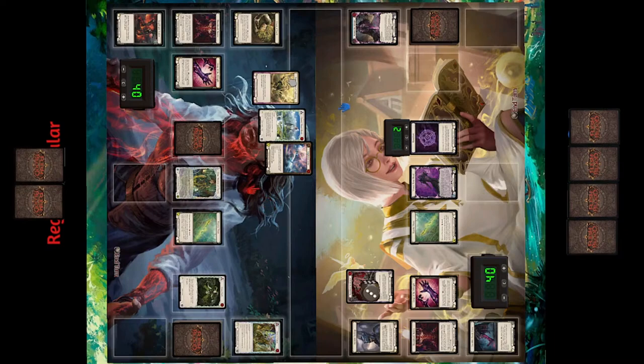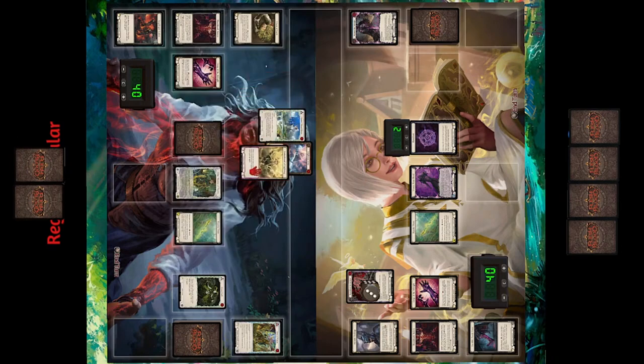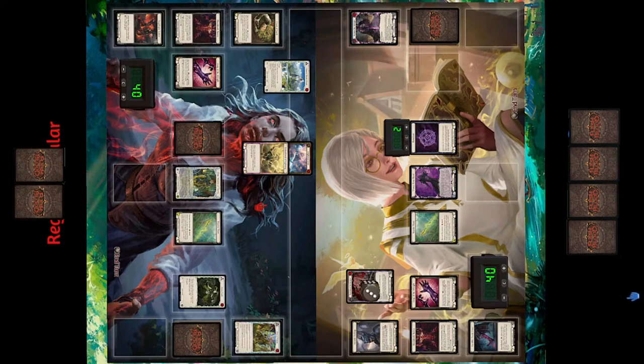If he actually drew Command and Conquer here he'd probably put it in the arsenal and just hit him with the sword — Rune Chant into sword or just sword. But hopefully he drew something like a Rabble or something to extend.